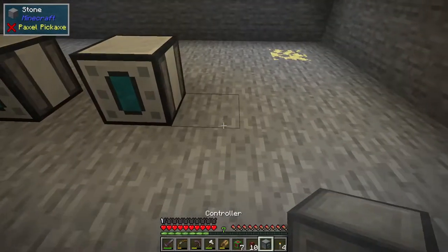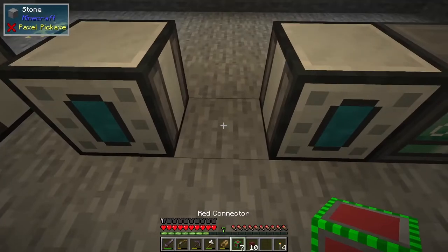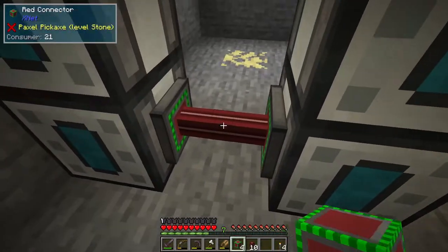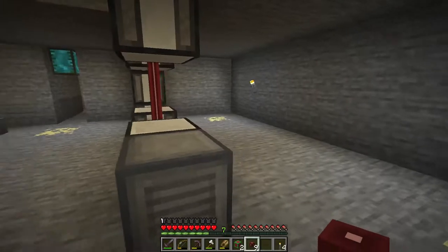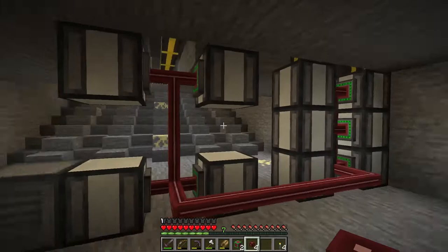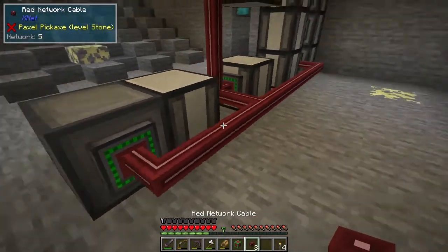The first thing you need to do is put down a controller. Anywhere will do, although the closer it is, the fewer cables you need. Connect a connector — that's why it's called that — to every single machine that you want to be visible on the network. Get network cables of the same color; you can use any color but they all have to be the same color. Connect the network cables to everything, and then finally, to connect to the controller itself, you need another connector.